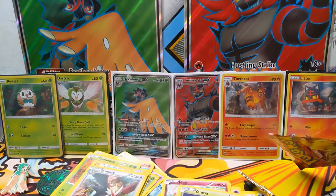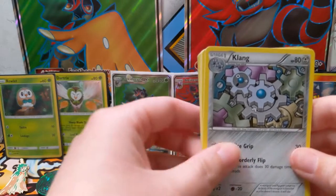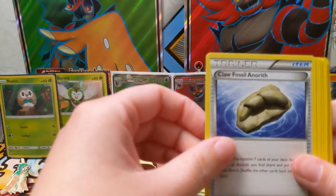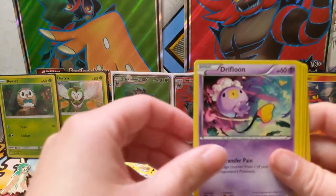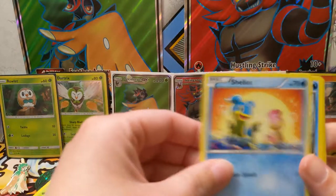Take the back three, move them to the front. No, that's the front three — yep, okay, good. Clang Clang fossil north, Dwebble, Drifloon, Marill, Shellos.